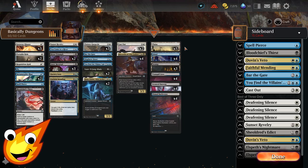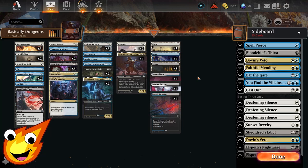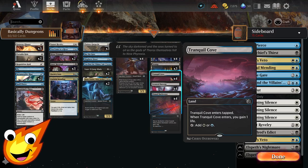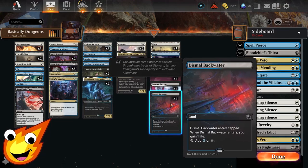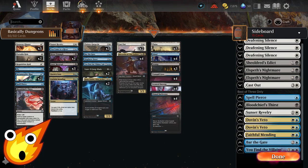For the land package, we're keeping it as simple as possible since we're ultra budget and a very slow deck. You have five Plains, four Islands, three Swamps, and full sets of all the tap life-gain lands. You can swap these out depending on your game plan, but these are best for staying stable: Tranquil Cove, Scoured Barrens, and Dismal Backwater — they all enter and gain you one life.